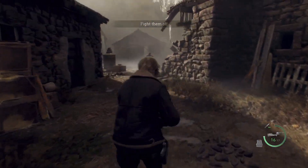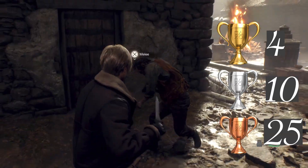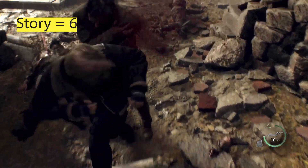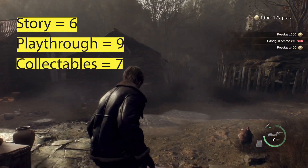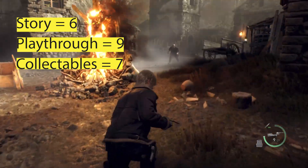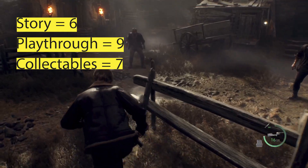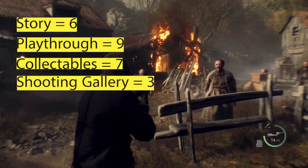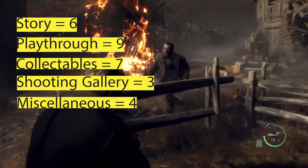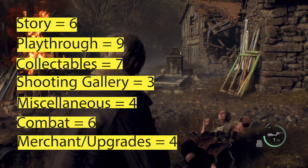I think as you play it and once you get the hang of it, it becomes more of a five out of ten, and I've included links to various trophy guides in the description below. There are four golds, 10 silvers and 25 bronze trophies. There are six trophies related to story, nine trophies related to playthroughs, and seven trophies related to collectibles. Out of the collectibles, there is one strand that carries over through all of your playthroughs — destroying the 16 clockwork Castellans, which are toys darted around the map, normally one per chapter. Three trophies are related to the shooting gallery, four are miscellaneous, six are related to combat, and four are related to the merchant and upgrades.